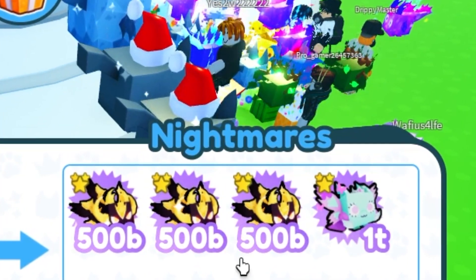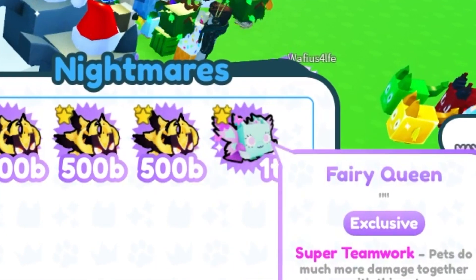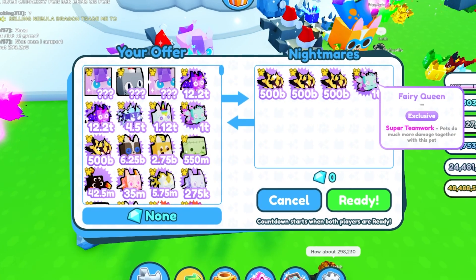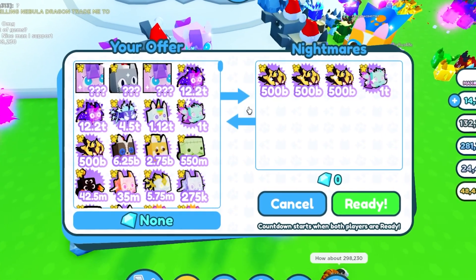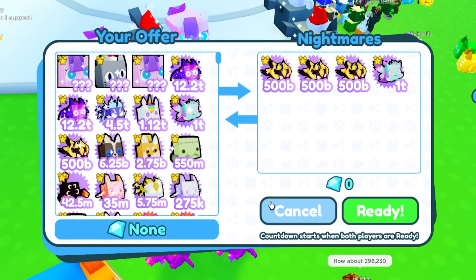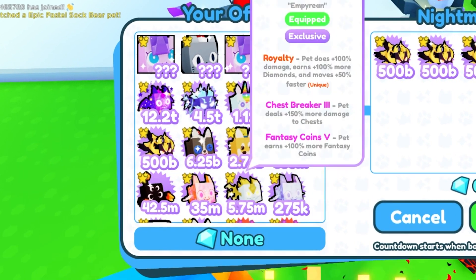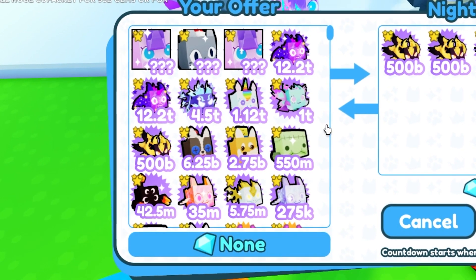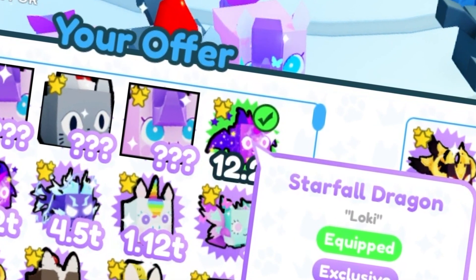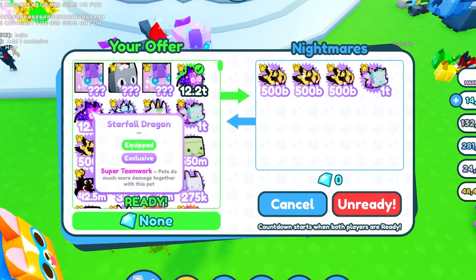We got a trade from Nightmares — he's offering three wicked imperiums, which is 33 billion, and the fairy queen which goes for 8.5 billion, so about 42 billion total. Still not good enough for the nebula at 195. Maybe I should counter-offer — if he has 42 billion, I can add a starfall dragon at 30 billion, and a corgi at 12 billion, and see if he'll accept that.